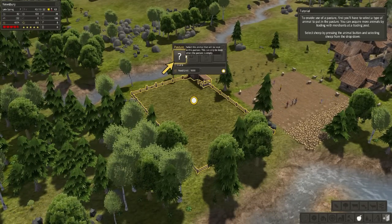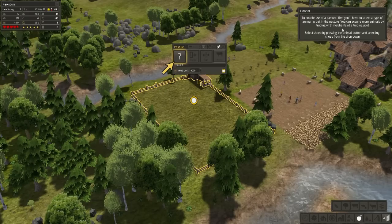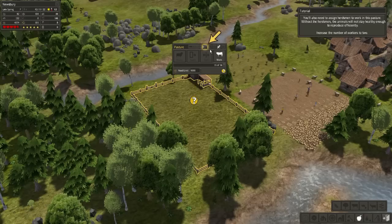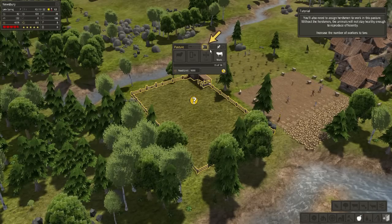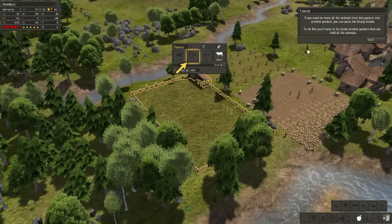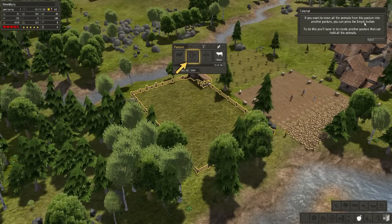First you'll have to select the type of animal to put in the pasture. You can acquire more animals by trading with merchants at a trading post. Select sheep. You'll also need to assign herdsmen to work in the pasture; increase the number of herdsmen to two.